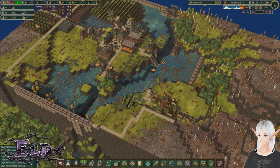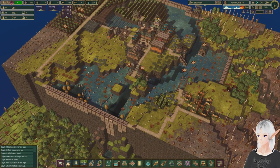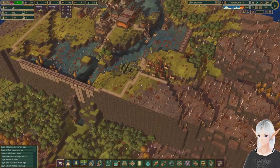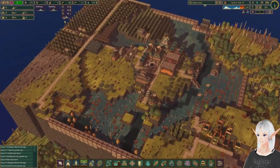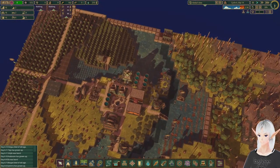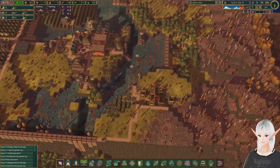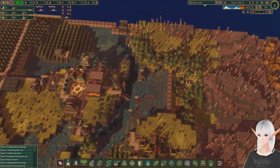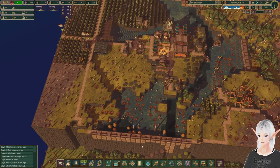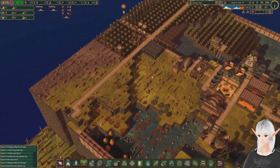Hey, welcome back. We're back in Timberborn today, and today we're going to try and get our water level up one higher. But as you can see right now, we've got a bit of a problem — we are completely out of trees and nowhere to cut them. So we're going to have to sacrifice some resources so that we can get down to some more trees, to let us get more trees and then eventually build our wall in here.